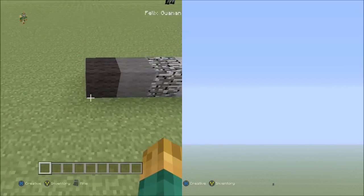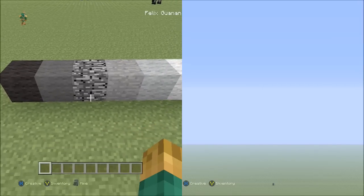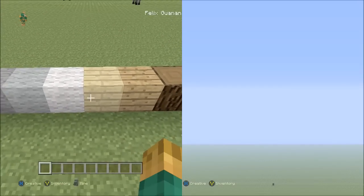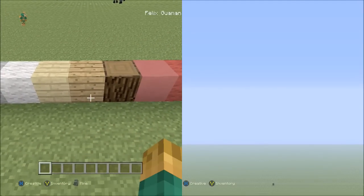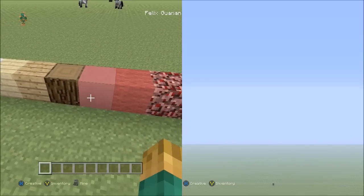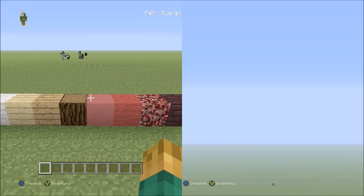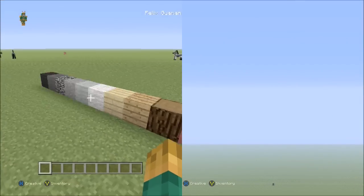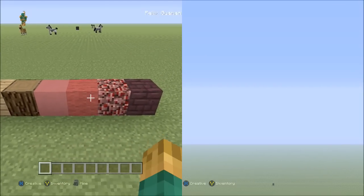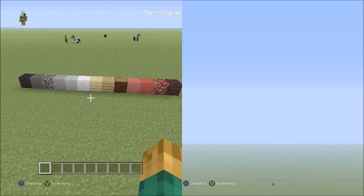The blocks you're going to need for this pixel art are: black wool, gray wool, bedrock, stone, light gray wool, white wool, birch wood planks, oak wood planks, spruce wood, pink stained clay — I'm playing on Xbox 360 so I got it in a recent update — red wool, netherrack, and netherbrick. These are all the blocks you'll be needing for this pixel art.